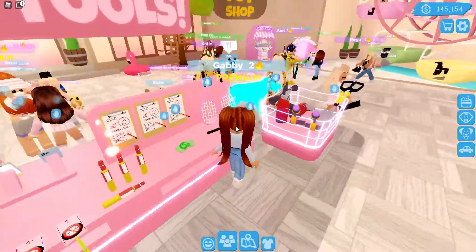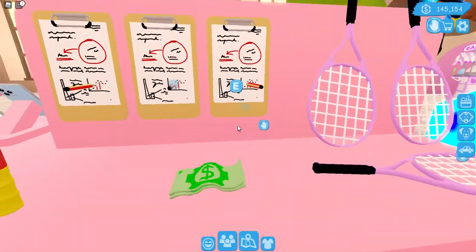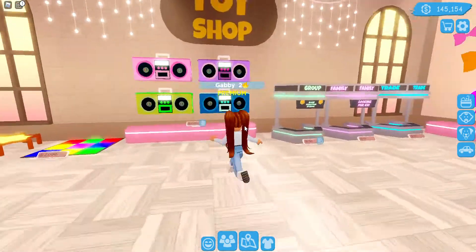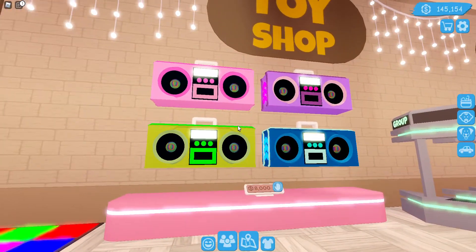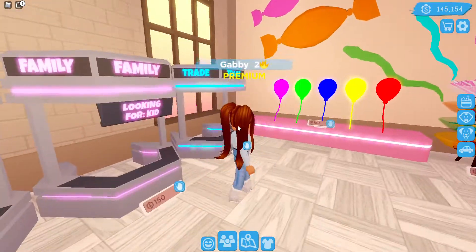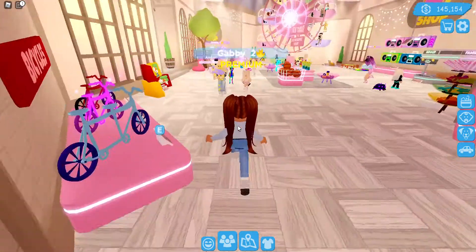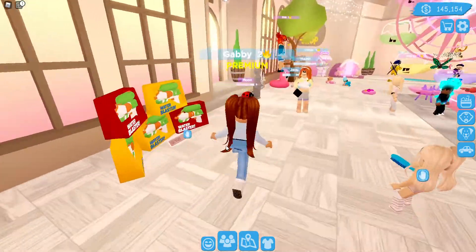Wait, let's see — there is a rocket, there is an end, there is money, there is a boom box. What else is there? There are more tools. Let's explore the new toy shop — you can buy tools here!